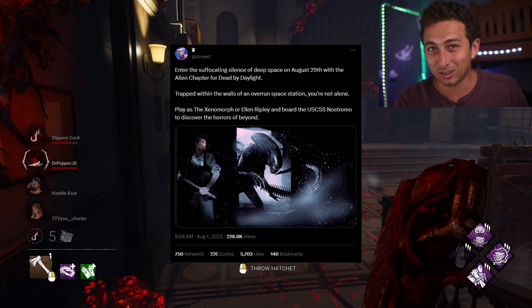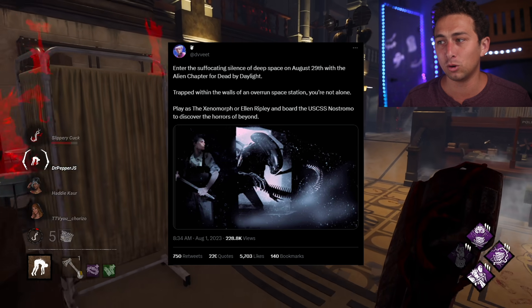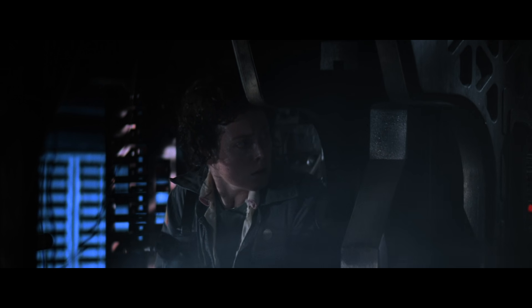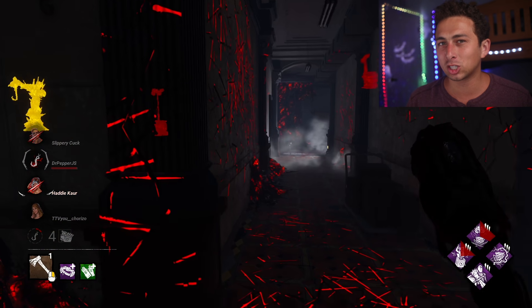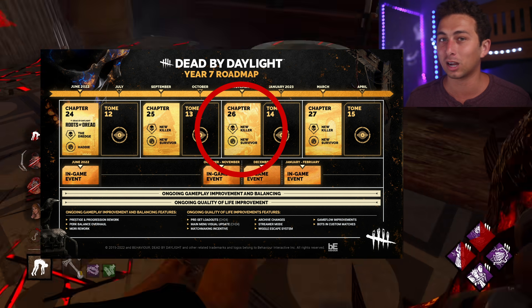The reliable leaker Dweet tweeted: 'Enter the suffocating silence of deep space on August 29th with the Alien chapter for Dead by Daylight. Trapped within the walls of an overrun space station, you're not alone. Play as the Xenomorph or Ellen Ripley and board the USCSS Nostromo.' Ellen Ripley would be the obvious survivor for this chapter, but she wasn't actually revealed in Behaviour's official teaser, so Dweet is confirming that Ripley is coming. People are wondering if Ripley will come with stealth perks to help survivors hide. It's also not confirmed that there's just one survivor — the roadmap for Resident Evil Part 2 also said 'new survivor' and they brought in two survivors with legendary skins.